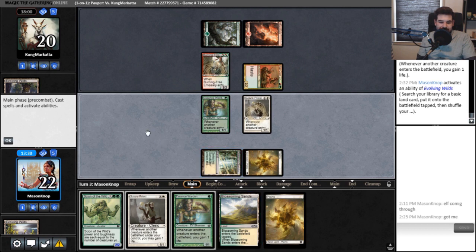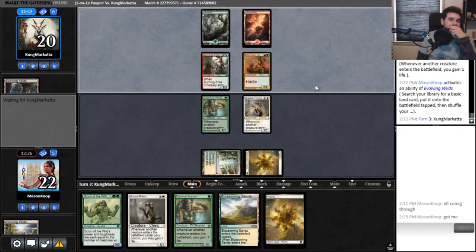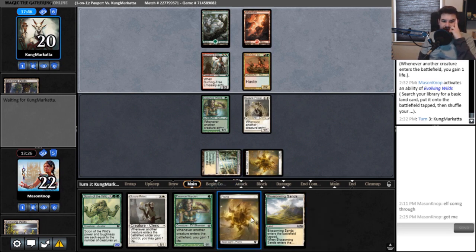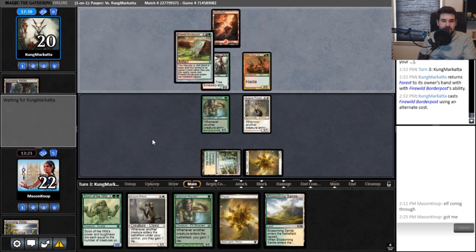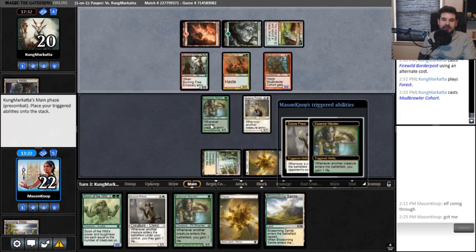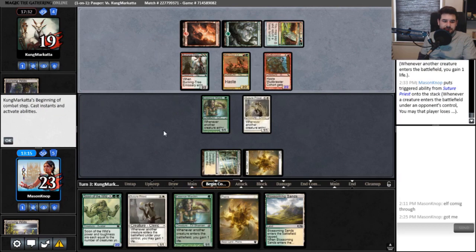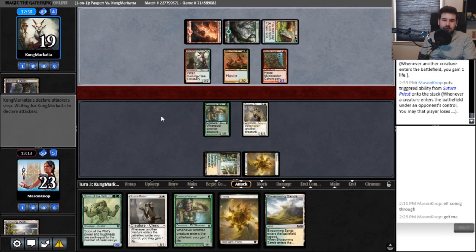I actually should have gotten another Forest. Let that be — I'm not attacking. They might know to hold on to it to save themselves a little bit of trouble and maybe pick off another creature. But if I show them Scion of the Wild... they didn't float mana, did they? Oh yeah, no — they had to pay for the Border Post, right. Gain some life. Oh yes! I'm not gonna block.